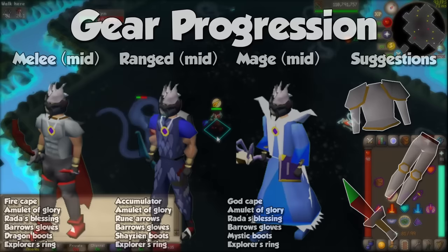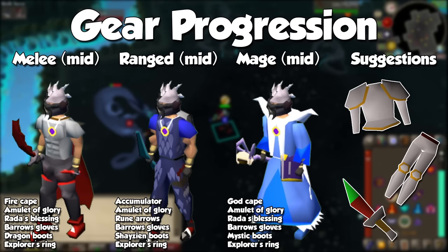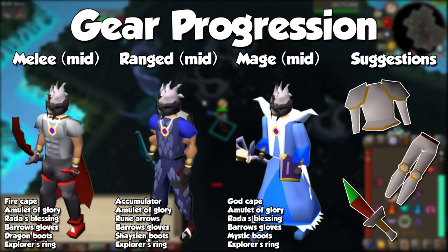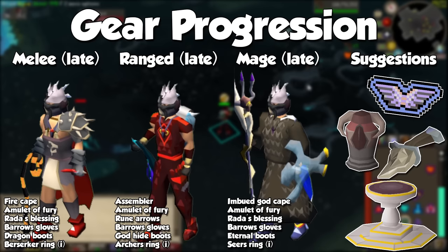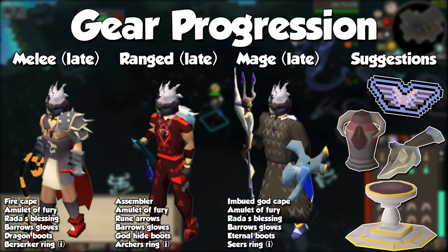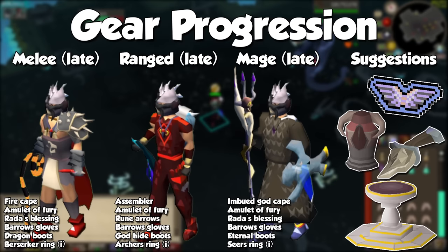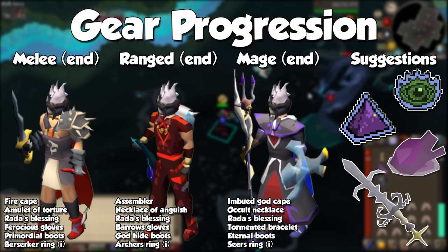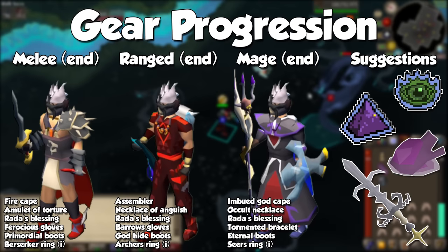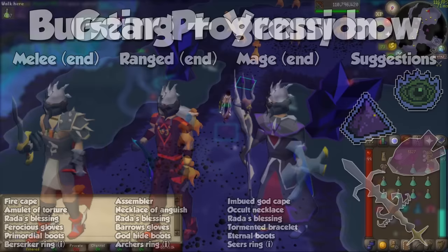In the mid game: a Dragon Scimitar with torso, obby legs and a defender for melee; a Magic Shortbow imbued with rune arrows and at least blue dragonhide with snakeskin boots for ranged; and Mystics with a warped sceptre, godbook and god cape for magic. For the late game, upgrade to a whip or tentacle whip and Bandos tassets for melee; a blowpipe with amethyst darts and blessed dragonhide for ranged; and Ahrims with a trident of the swamp and Imbued Heart for magic — don't forget your occult necklace. End game sees full Bandos with a rapier or fang and amulet of torture for melee, and Virtus with a tormented bracelet and imbued god cape for magic.